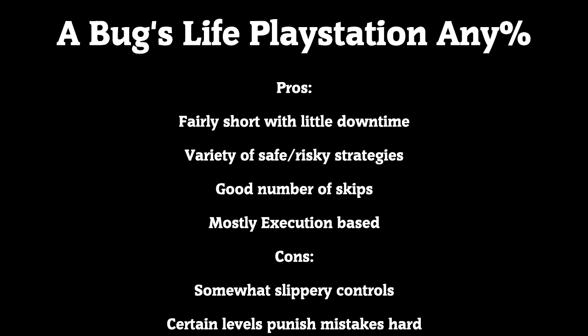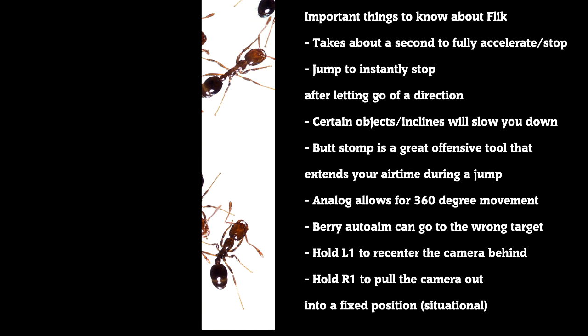Take a look at these important notes for controlling Flick. As you run, you'll learn that certain objects and inclines will slow Flick down — at these places, either jump over the obstacle or run around it. Butt stomping is absolutely essential when you're running this game, and will be very useful to extending our error time for certain strategies. If you hold down the butt stomp button after you've landed, Flick will slide, causing enemies to spin and die. In general, I suggest using the analog, but there are some places in the run where D-pad is pretty good.